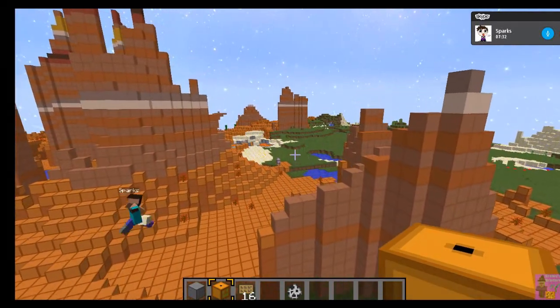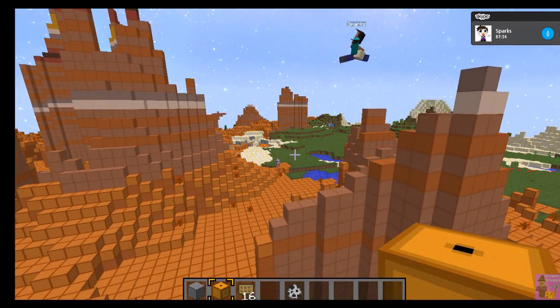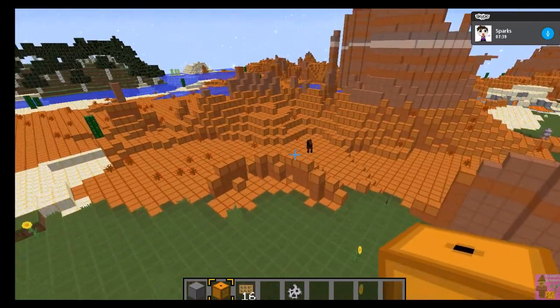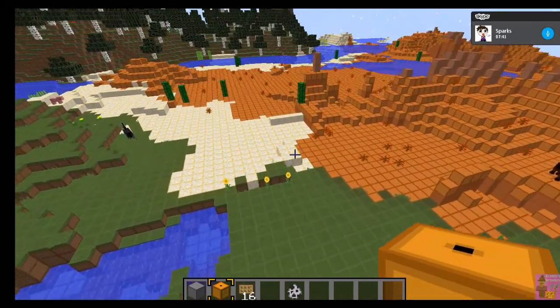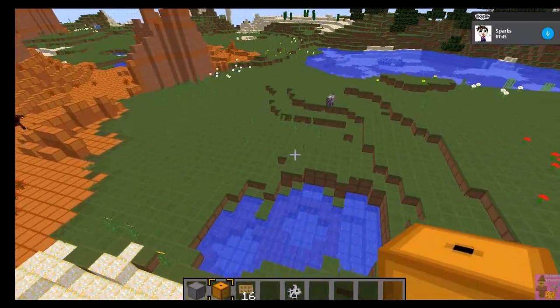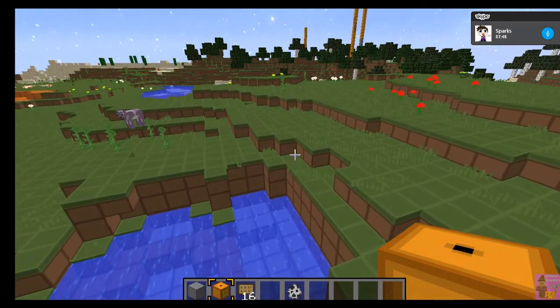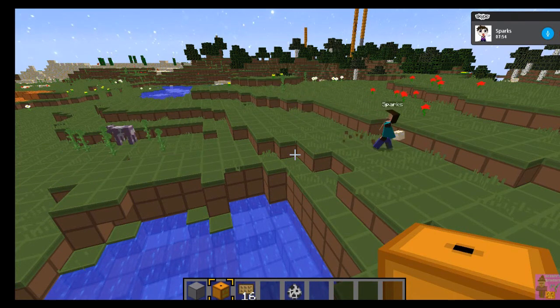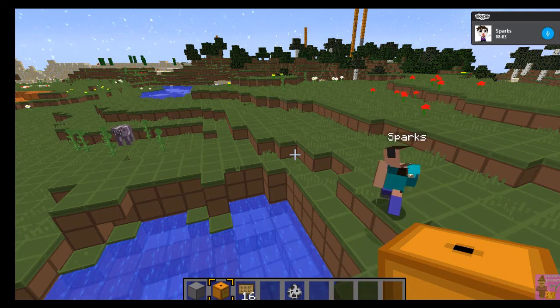There's a village nearby, and also two or maybe three desert temples that are naturally spawning. I've got my dungeons set to high, because the player is going to — while it is a kind of adventure slash CTM — it's different from most maps I know about. The player is going to be able to mine for resources, and they're expected to be self-sufficient.